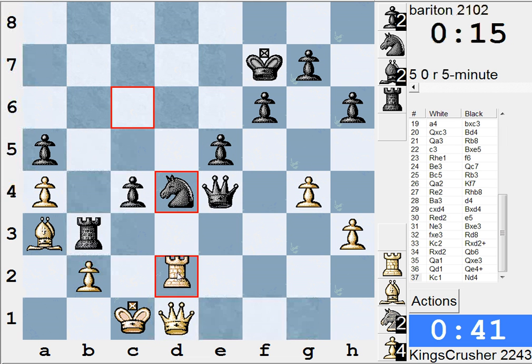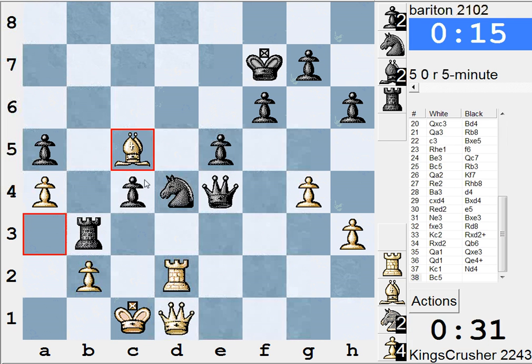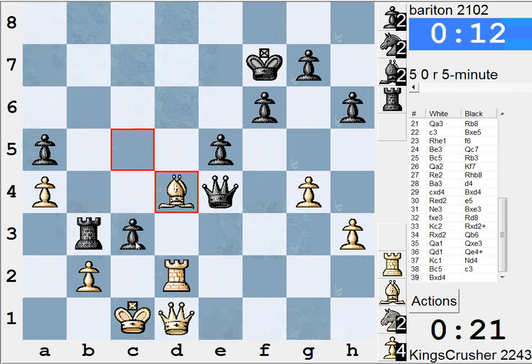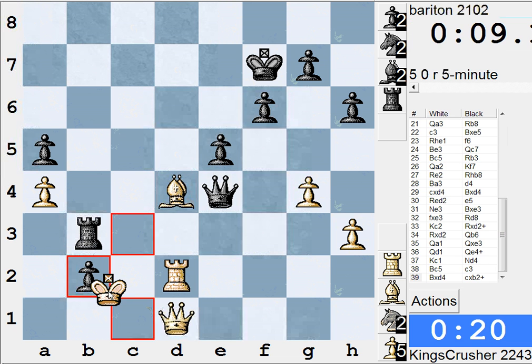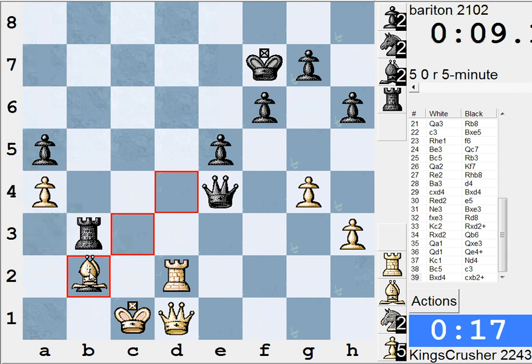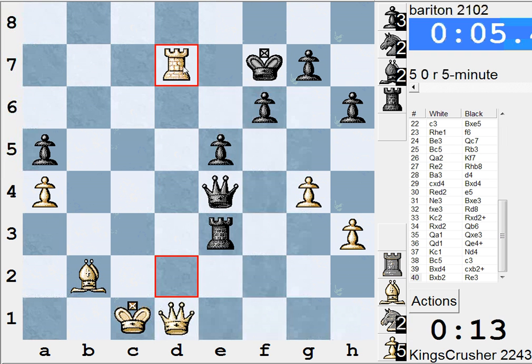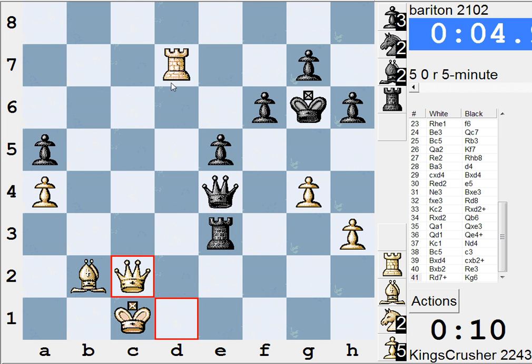I want to get Queen d1 in without getting mated. Rook d7 — down to 20 seconds. Queen takes b3, c3 — that looks really, really unpleasant to face. I'm just totally tied up. I was hoping this move was check — it's going to be a knockout blow. Rook takes d4, c-takes b is mate, so b-takes — I'm getting mated. Bishop takes, c-takes, c6 check. 16 seconds. Queen c2 pinning.